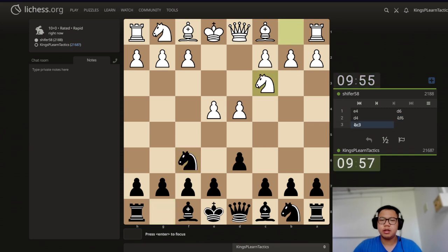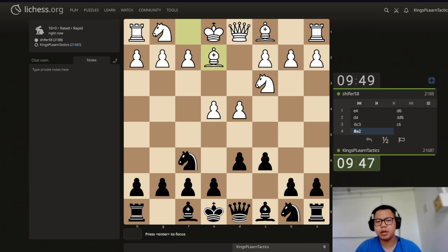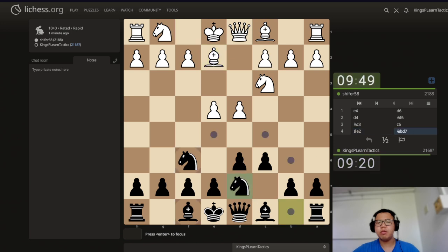We have a Caro-Kann on this game. Nice — c3 and c6 is on the board, bishop to e2. This is a more modest approach to the Caro-Kann. I don't know too much about this line, because I haven't really looked into it. The only thing I kind of know is that the setup usually leads to either f4 or knight f3. Bishop e2 is definitely a very modest approach, but we're going to start with knight b to d7, looking to play e5.